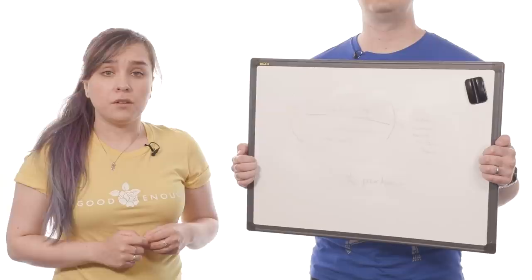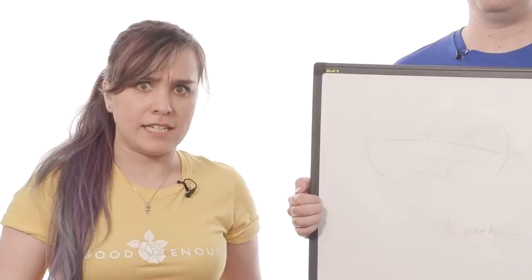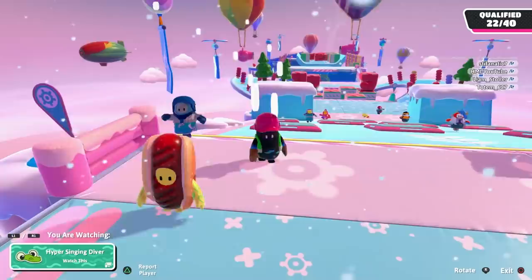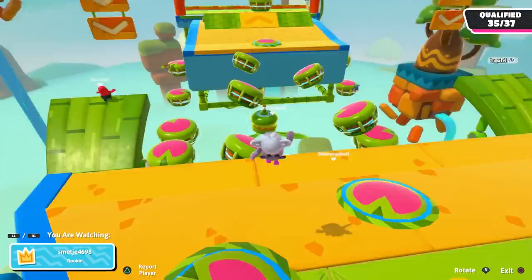We all know that Jack of Beanstalk fame accepted beans as currency for his family's cow. But what currency do the beans use? Well, going by Fall Guys, which is populated by colourful bipedal beans, they use kudos. Kudos are awarded to players for every game they play. The more rounds they survive, the more kudos they earn, plus there are often kudos bonuses if you end up in the top 50% of players in certain rounds. Larger amounts of kudos are dished out when players reach certain levels each season, so XP does help towards getting that in-game dosh.